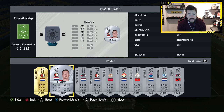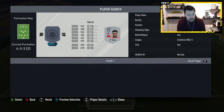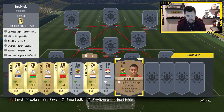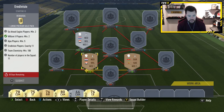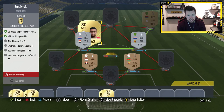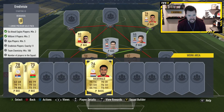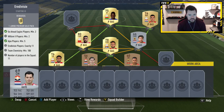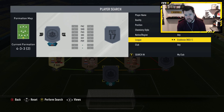Now let's build the Eredivisie squad. We need him and him — hopefully I'll be able to get this to 100 chemistry, otherwise I could be in trouble. We've got centre back, centre back, centre mid, and a CAM going in there with Ziyech. Ajax players need to be five, so we can throw Ziyech in there. Let me put that centre mid in there, the centre back at left back, the striker in at striker, and the CDM at centre defensive midfielder.